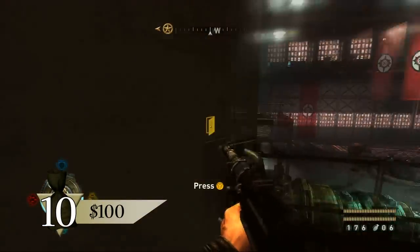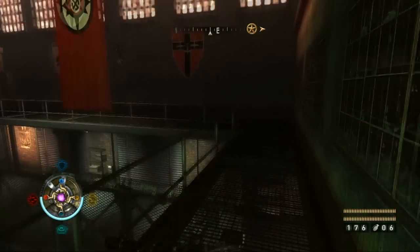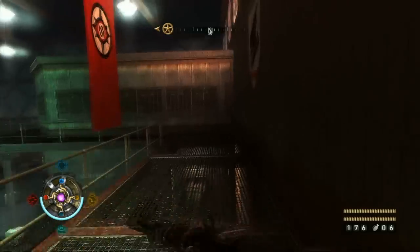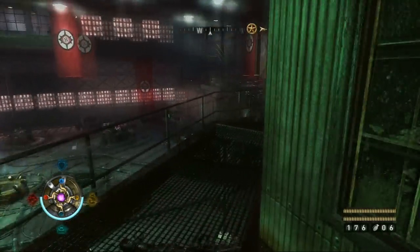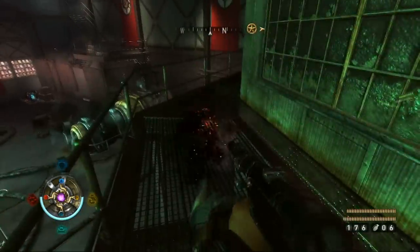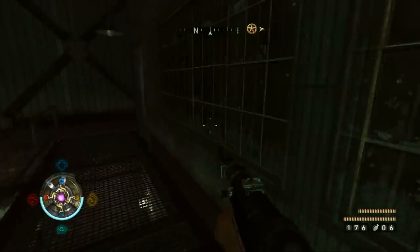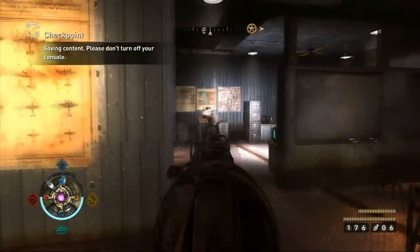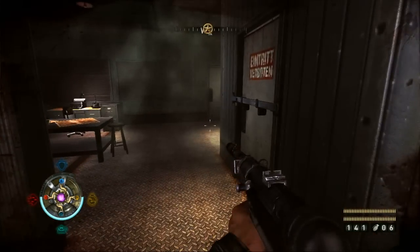Exit the southeast office and then follow the walkway up to the northeast office. The gold is right out in the open, on a desk in the middle of the room.